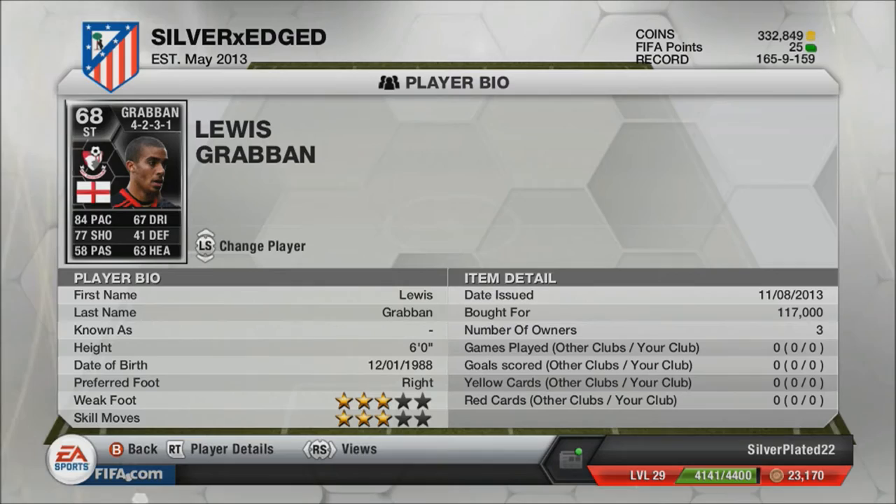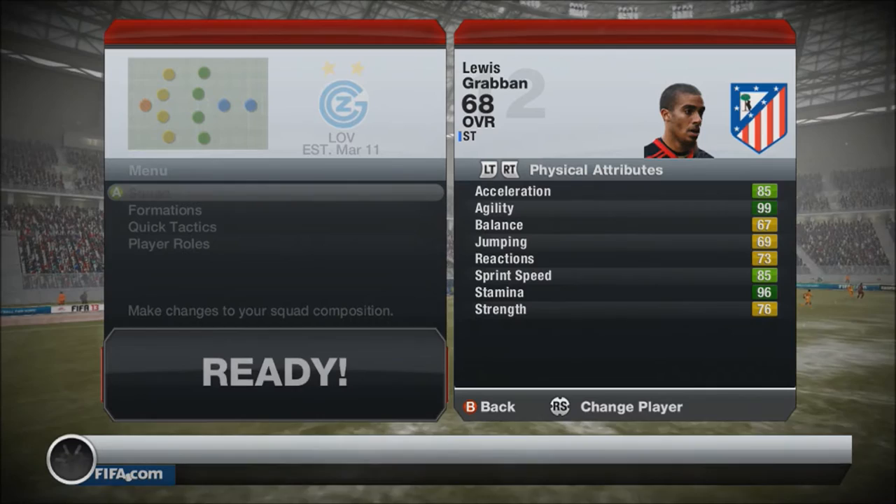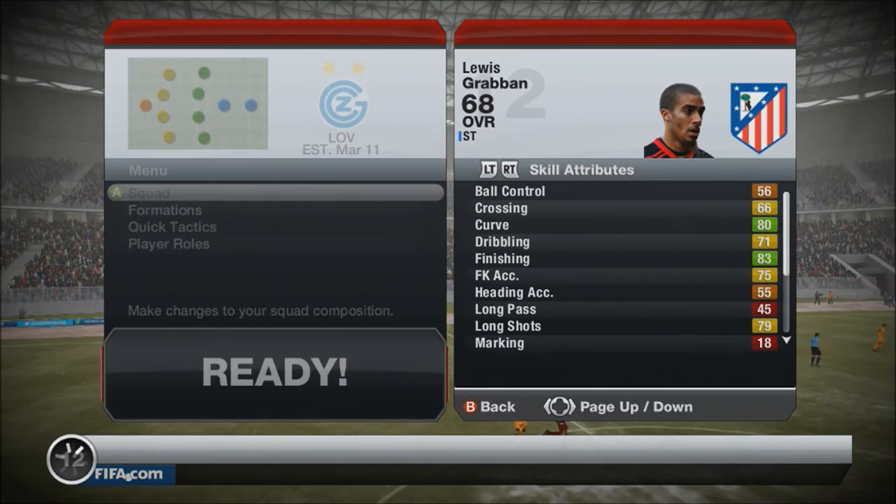As he's a bronze upgraded to a silver, he's going to have some stats that look unusual. He's medium-low work rates, he's 6ft tall. What I mean by unusual is he'll have some incredibly high stats, like 99 agility, which is out of place really. And then he'll have some incredibly low stats, because he is just upgraded from a bronze — not all stats are going to go up, but some are going to go up incredibly high, as with all other bronze to silver conversions.